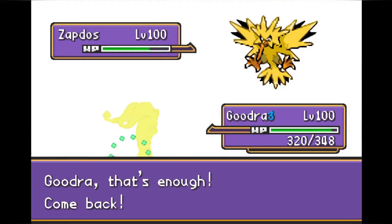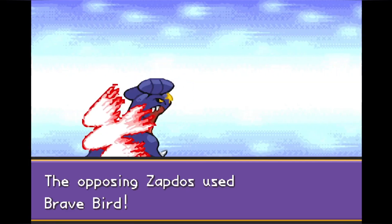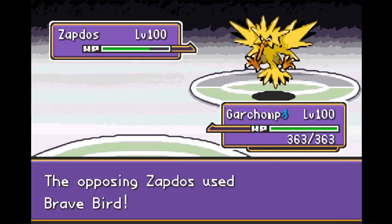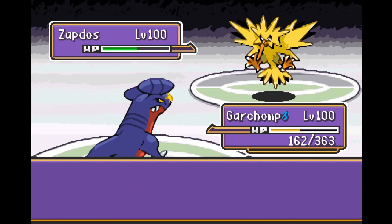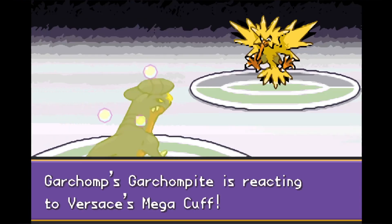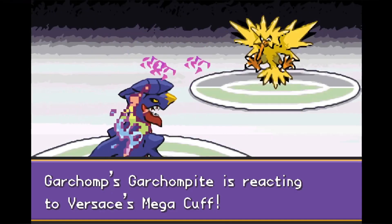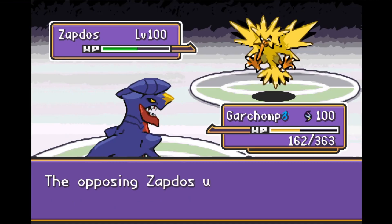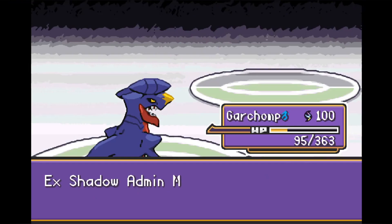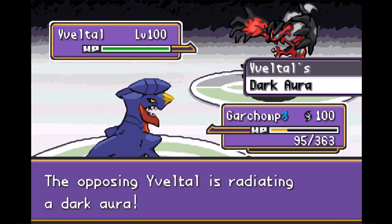Goodra is not a great matchup for Zapdos, so we switch to Garchomp. The reason we switch is because this Zapdos is actually a physical attacker. He goes for Brave Bird — we're not going to type-resist this, but Garchomp has a plan. We would have preferred Boltbeak, which Garchomp would immune. But when he goes for Brave Bird, Garchomp Mega Evolves, giving us just enough of a defense boost to survive a second Brave Bird. However, Zapdos decides to U-Turn out instead, and E-Veltle comes in to eat the Outrage.